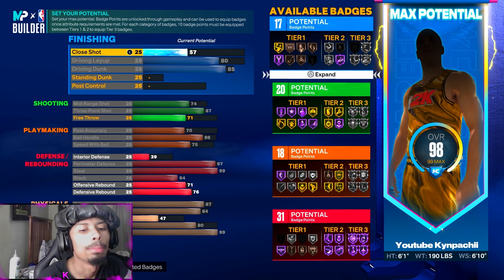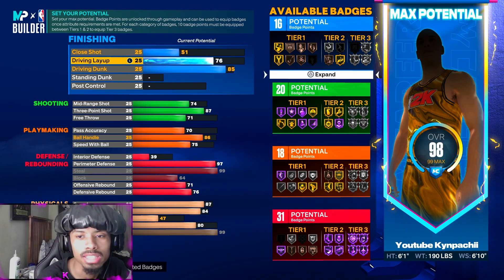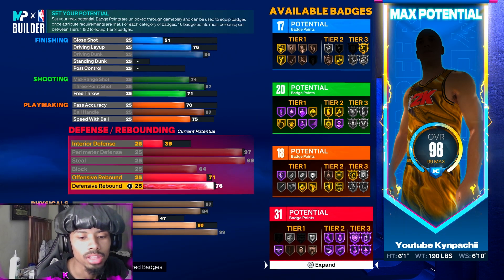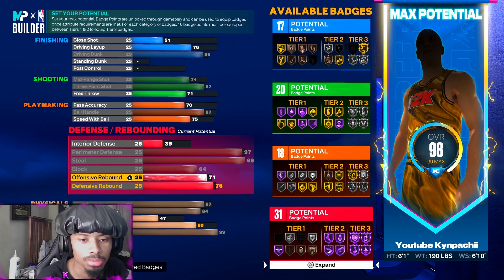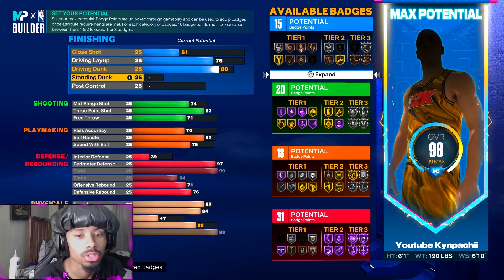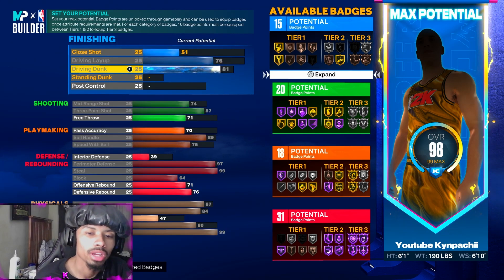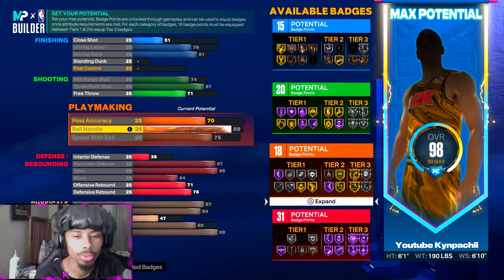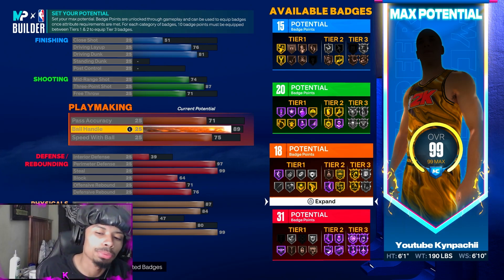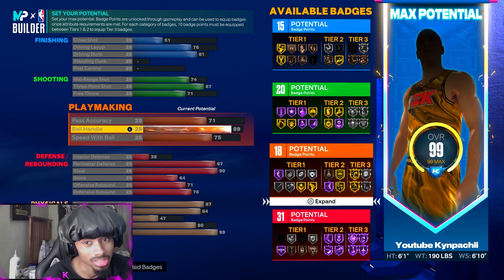You can probably lower some defense or speed to get that 89 you need for Hall of Fame Quick First Step. You could even lower your dunk to 80 for quick drops and just get the 89. For this video, we're going to do the quick drop version with the 89 so you get Hall of Fame in playmaking. But your playmaking badges are still a bit limited — you still get Limitless Takeoff, which is all you need.